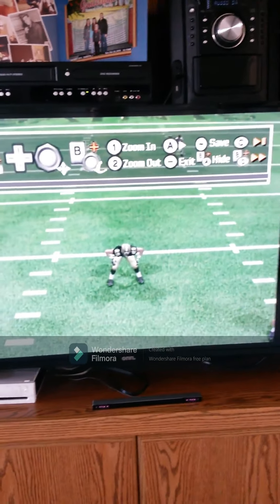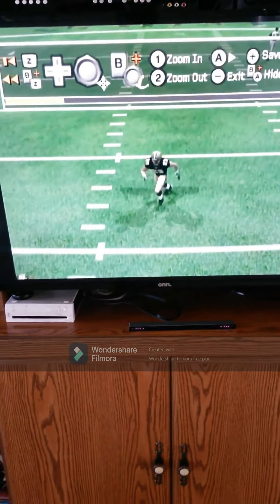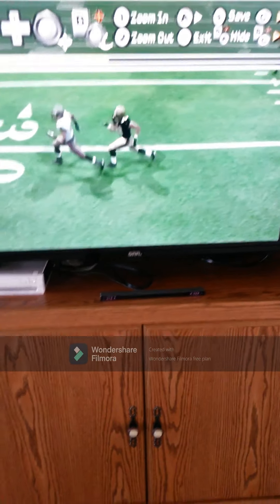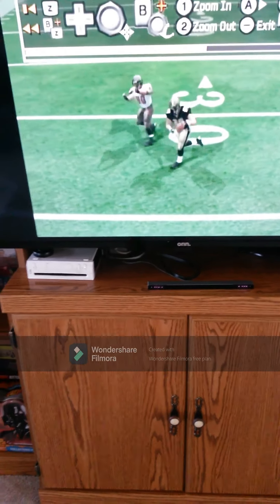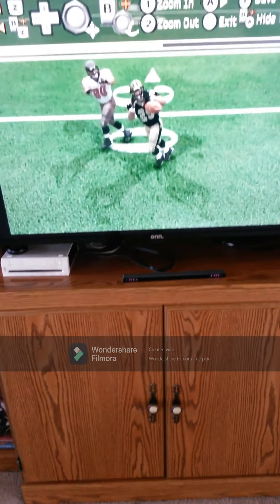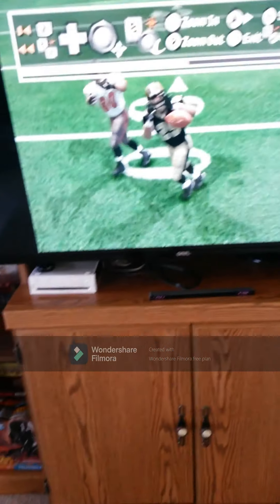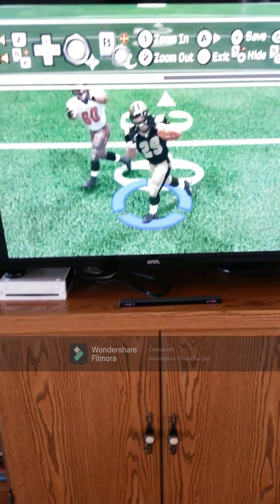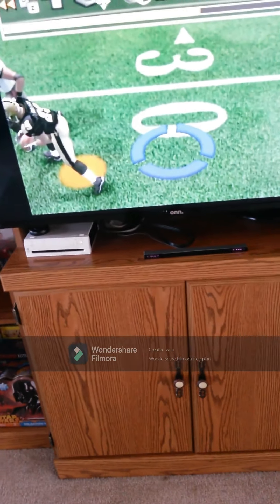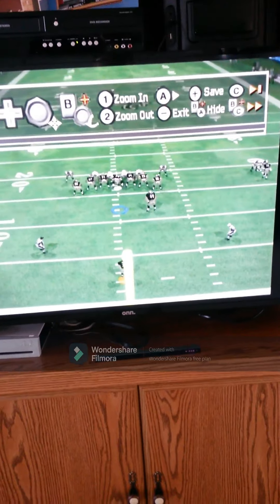We got a pick, boys! First defensive play of the game — look at this. He's rolling over here, got this guy behind him, throws it — he gets in front, just barely juggles the catch. The juggle is really nice, let me zoom in. You can see the juggle catch — and then he gets tackled. Good play on defense, we end up on fourth down.